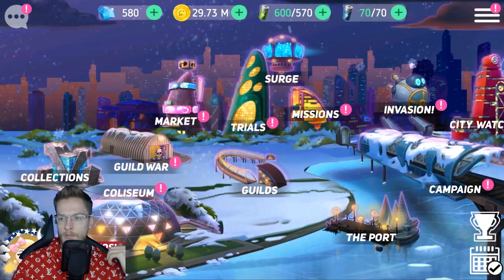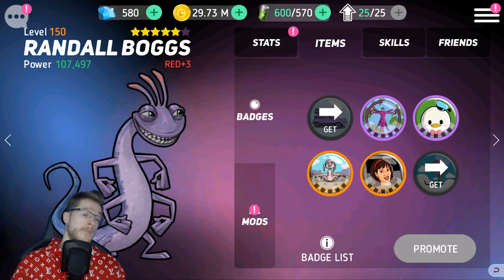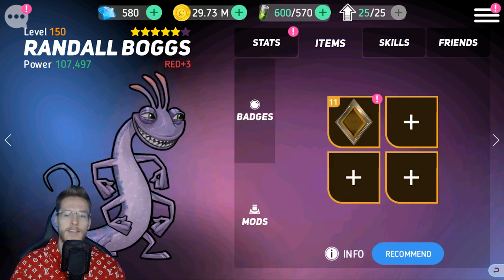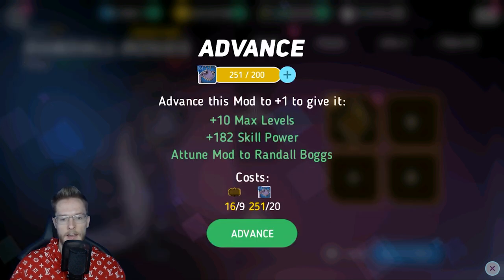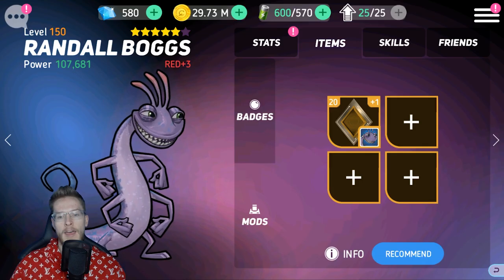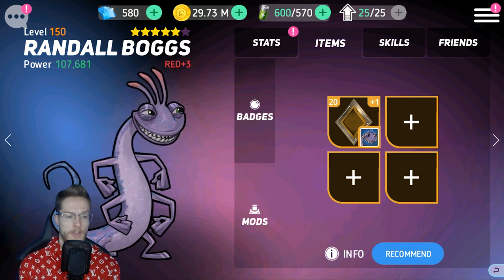Now let's do my trials and go straight into Randall. I obviously want to get Randall up to Red 4 as well. It's just one of those things where I'm a little bit stuck. I don't know why I haven't maxed that out — I'm going to max it out. I've got a load of spare, so I'm going to advance that mod as well, just to bring him up and make at least one mod dedicated to him doing all his skill power.